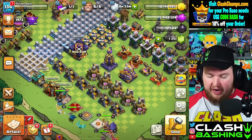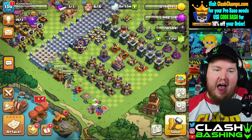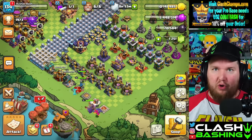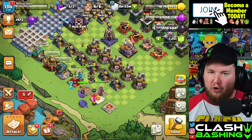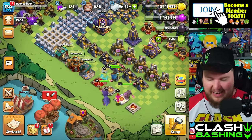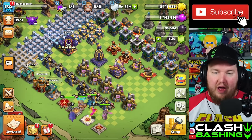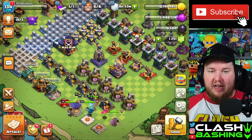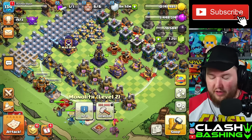Let's start with the Hammer of Building. Normally on a rushed account, before this last update came out, I would say we're not going to use a Hammer of Building. Usually on a rushed account, you get all the stuff up early that you really need to, and it's not very important to use a Hammer of Building. However, if we are trying to get our defenses maxed, I don't mind using that hammer on one of these new defensive levels like the monolith or the eagle.